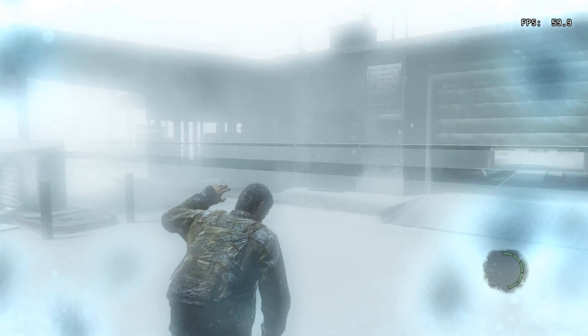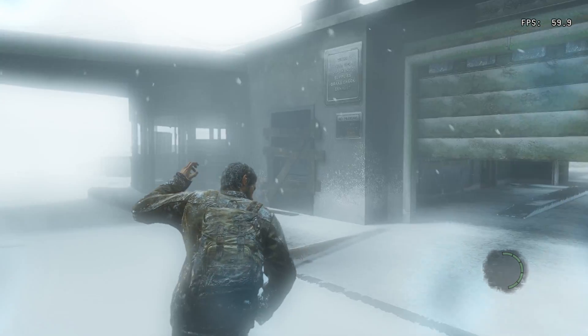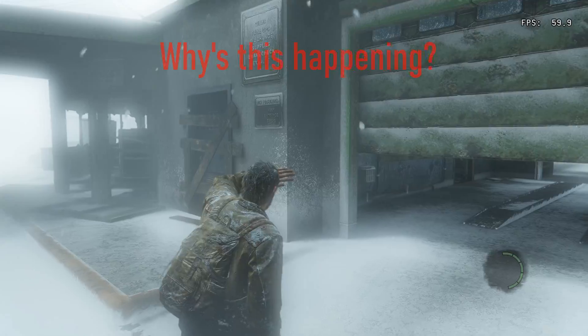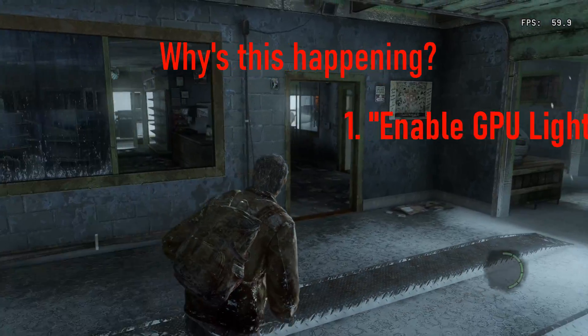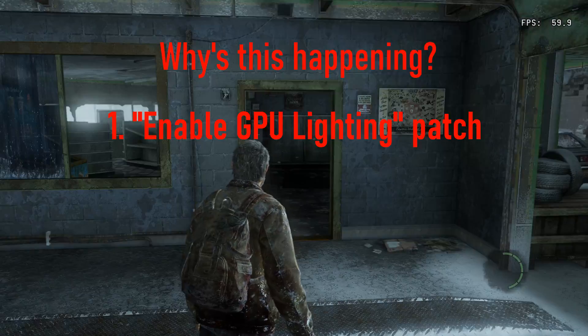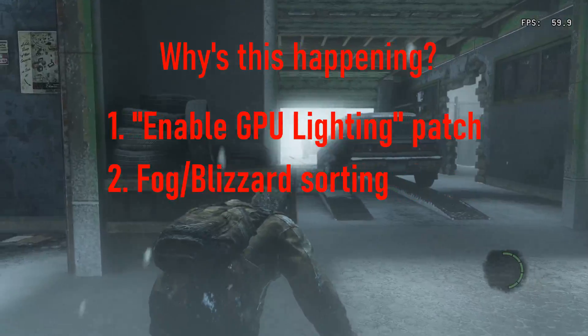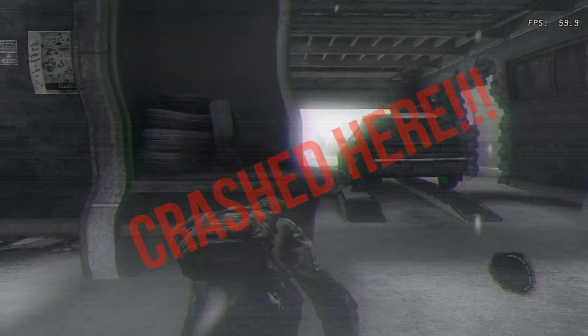A long time ago there was a certain bug in The Last of Us at the Cabin Resort section of the game that were leading to visual issues and crashing. There are a few reasons that may cause this issue, but let's point at the main two. First, GPU lighting patch, which is absolutely required to play this game. And second, it's the fog sorting function.